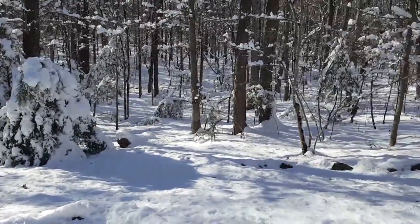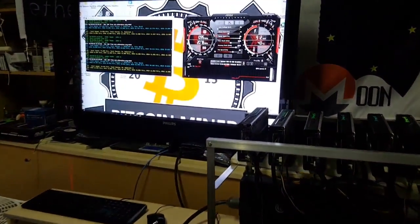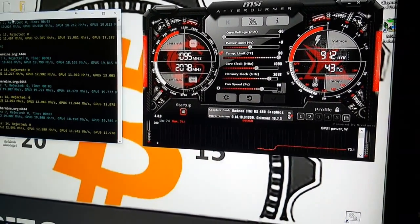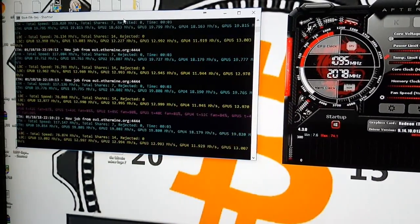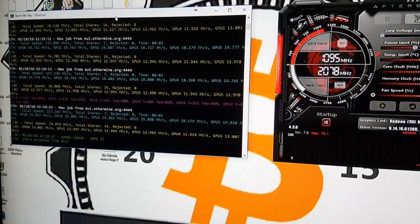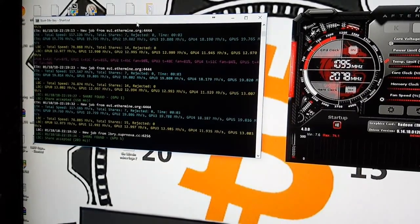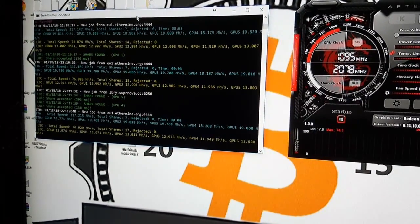We got the rig up here and set up. It was a pretty simple fix actually — somehow MSI Afterburner had reset. The fan speed was at zero and the core voltage was at whatever the regular default was, so we believe they were overheating. I've neglected this rig quite a bit. This rig started off at 28–29 megahashes and it's pretty much gotten down to 19 megahashes due to diminishing returns based on the drivers.